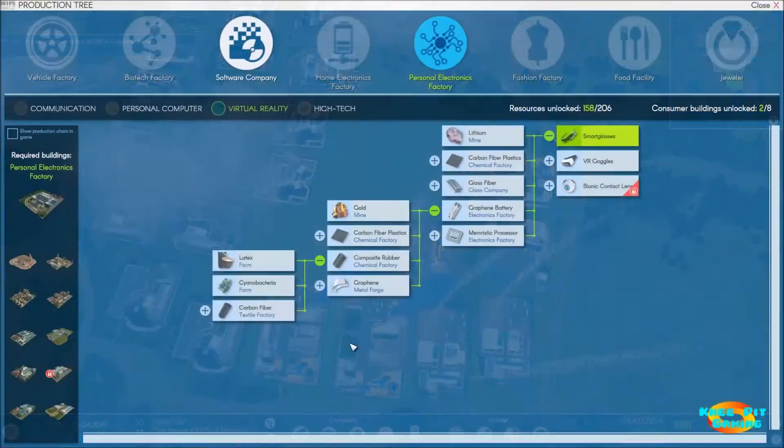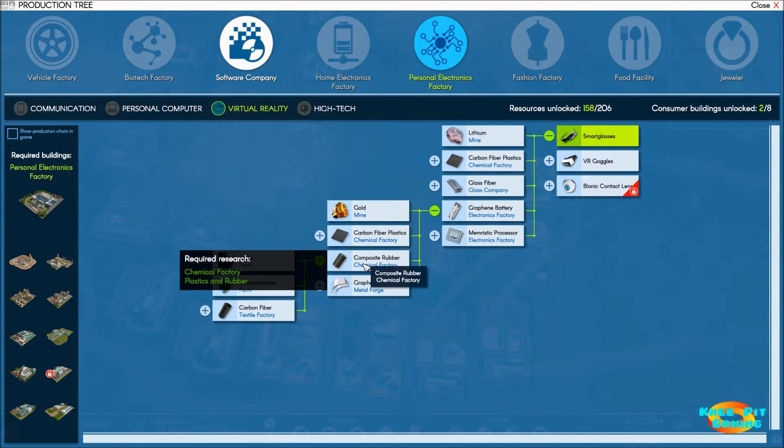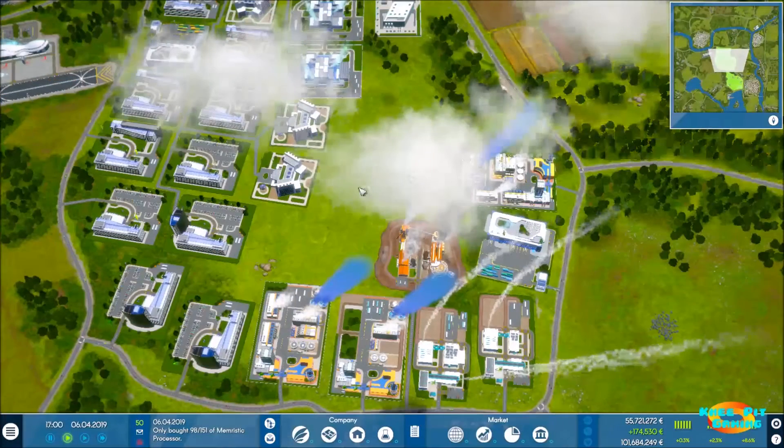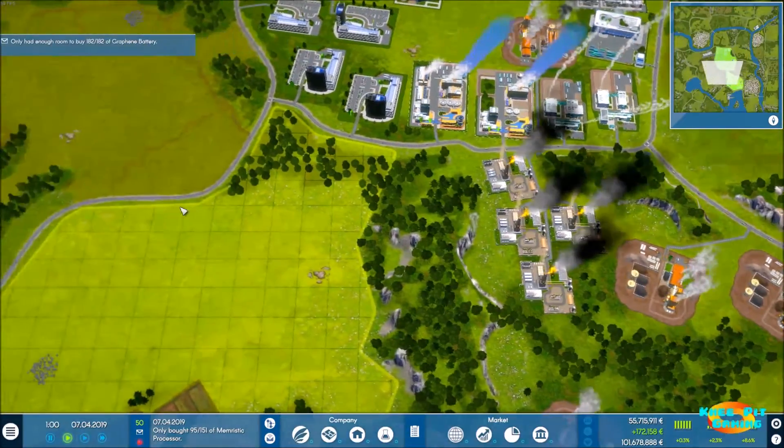Now let's start building. For graphene batteries, the first two components are taken care of. We're going to need composite rubber from a chemical factory, which is going to require a couple of farms. We need one farm for latex and one for bacteria. In order to do that, I'm going to go ahead and buy some more land to keep everything together on the map.